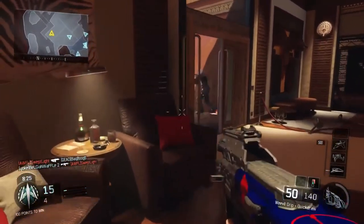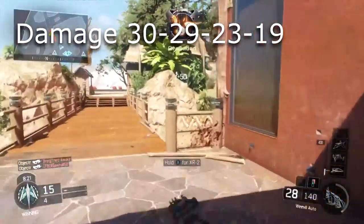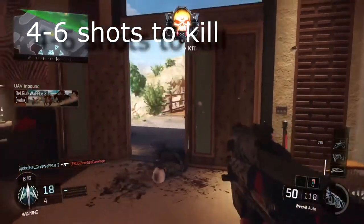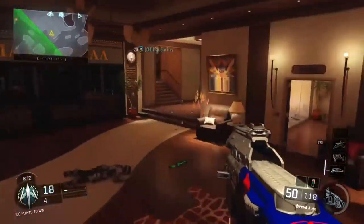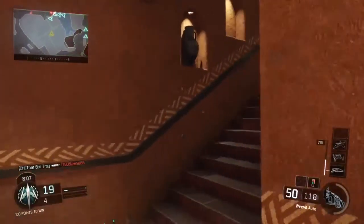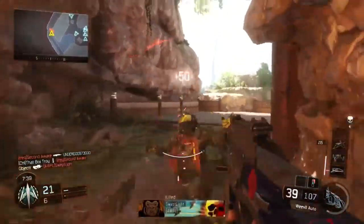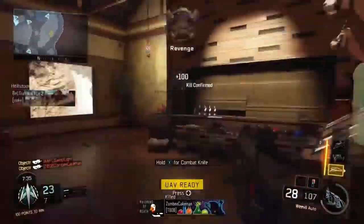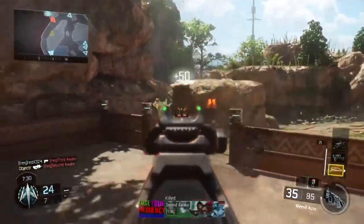First let's take a look at the damage profile. The Weevil will do 30 damage up close before dropping off to 29, 23, and eventually 19 damage. This means it will take between 4 and 6 shots to kill. I'm not entirely sure why the devs wanted to have a drop from 30 to 29 in there instead of keeping it at a flat 30, as it doesn't make any difference as far as I can tell. It's either going to be 120 or 116 damage after 4 shots, both more than enough to kill, and with the headshot multiplier of 1.1x the 30 damage becomes 33, which is still a 4-shot kill.